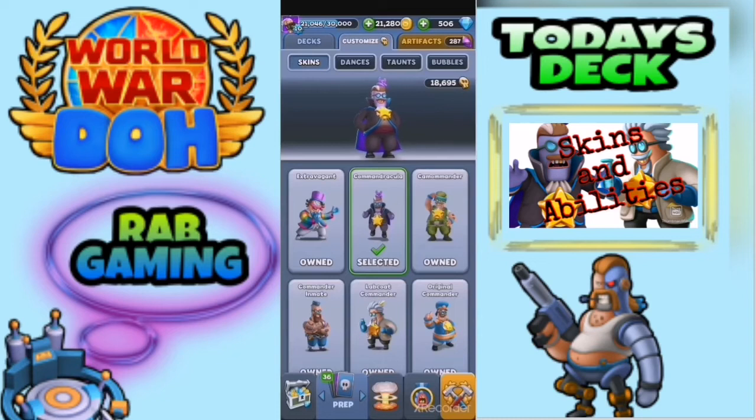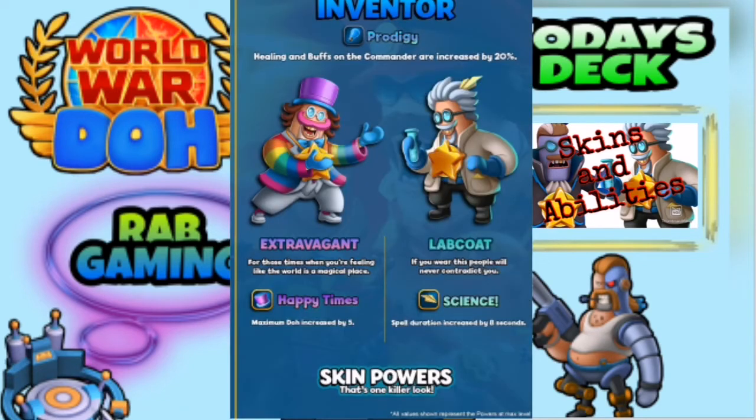So moving on to the next class — it's Inventor Prodigy. At the top, healing and buffs on the commander are increased by 20%. So hopefully that means whenever you heal up your ray drop, it's going to be buffed by 20%. It seems to be spell-orientated this one. Looking at the first skin, the Extravagant skin — which I do own — maximum dough is increased by five. So that's going to be outrageous: you're going to have a 15 dough bar as opposed to 10. They're really pushing the boundaries with that — I think that's fantastic.